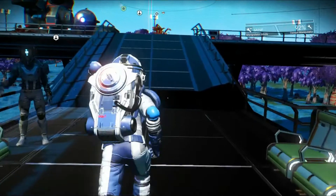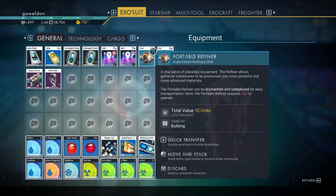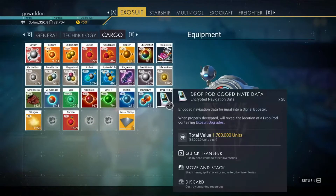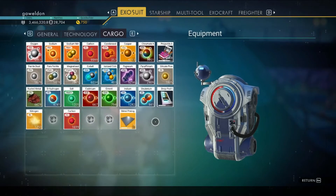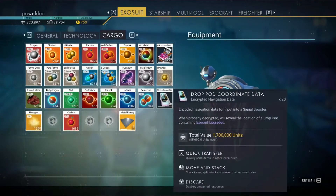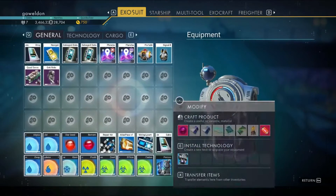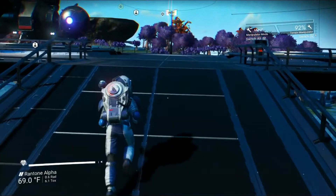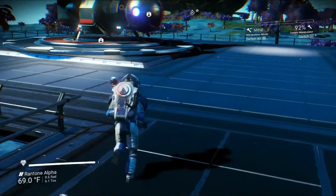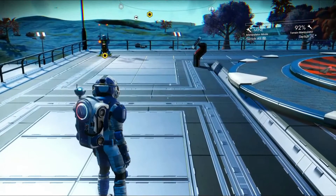So what do you do with these things when you get them? I've got these 20, and then another 20 over here. I bought them all because I was so excited, then realized I don't need all of them. I only had this many slots left. So I'll turn around and sell these back — these are worth 1.7 million units just for selling them back. I'll sell them back eventually when I fill up all my slots. But let me show you what we do with them. So let's say you bought a Drop Pod Coordinate Data and you need to get an inventory slot.